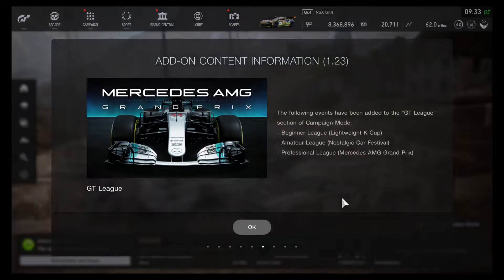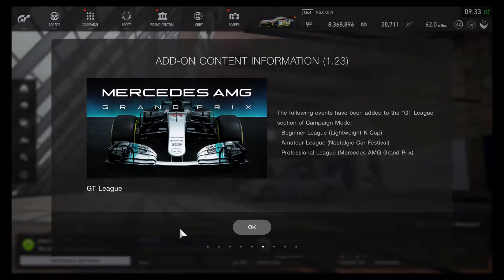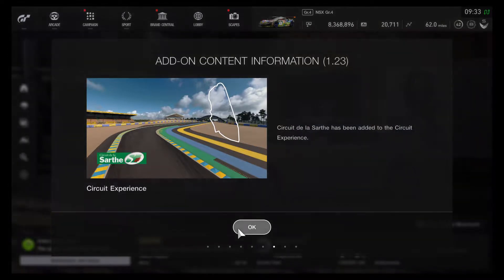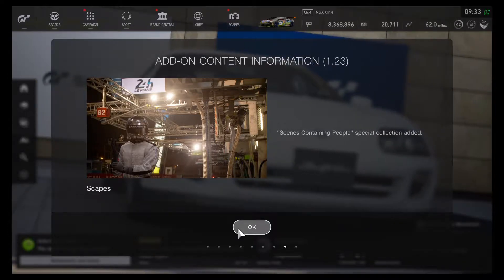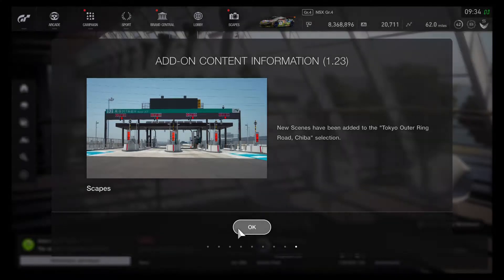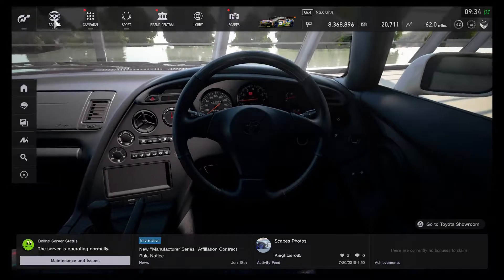There are three new events available in the GT League: the Lightweight K Cup, the Nostalgic Car Festival, and the Mercedes-AMG Grand Prix. Circuit de la Sarthe has also been added into the circuit experience after the May update. A new photo scene has been introduced — the Tokyo Outer Ring Road — so I might be able to try that out.